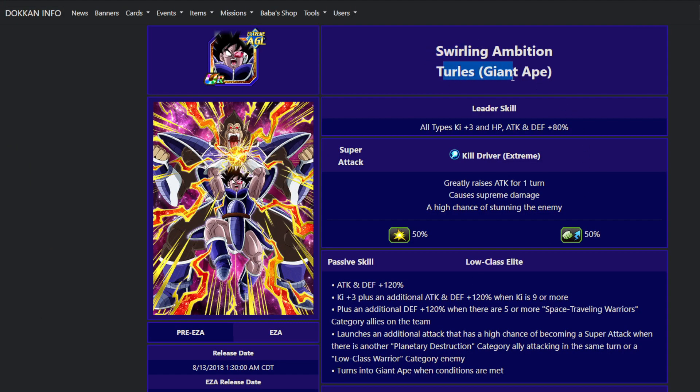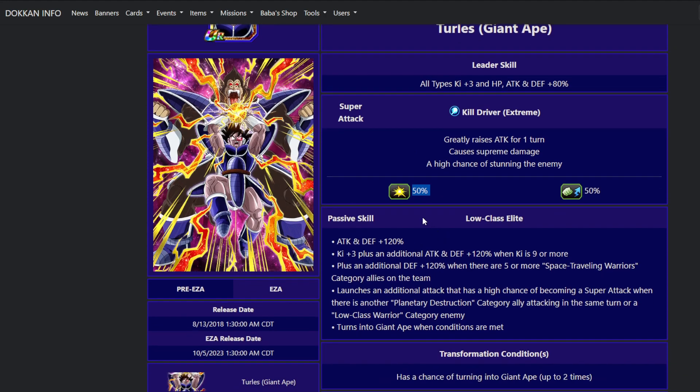This is Swirling Ambition Turles' Giant Ape. His leader skill is all types ki plus 3, HP attack and defense 80%. His super attack is the Kill Driver Extreme — it greatly raises attack for one turn, which is a 50% raise, and causes supreme damage to the enemy with a high chance to stun. That is good for Super Battle Road. This guy does have some Super Battle Road stages you can use him in. He's got a 50% chance to stun — that is probably the most powerful thing you can do in Super Battle Road, because it protects not only that unit but all units on the next rotation as well.